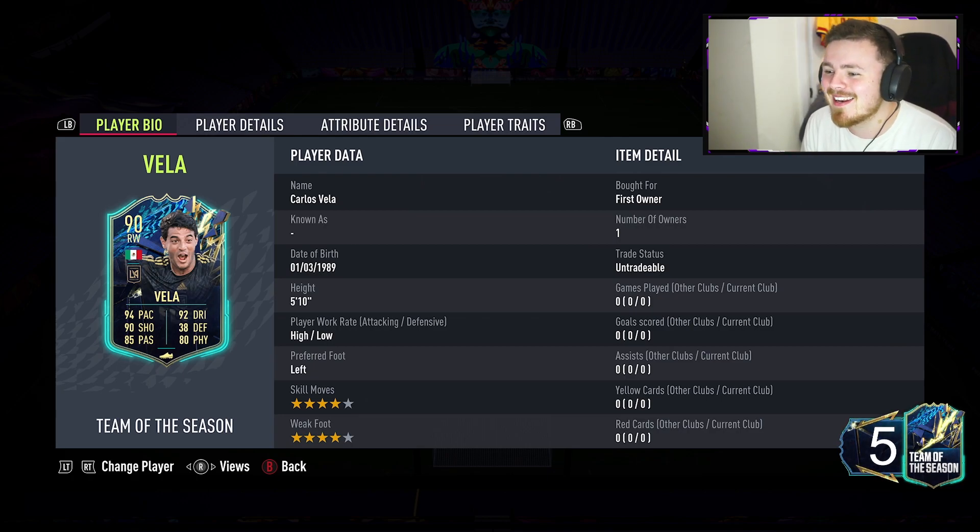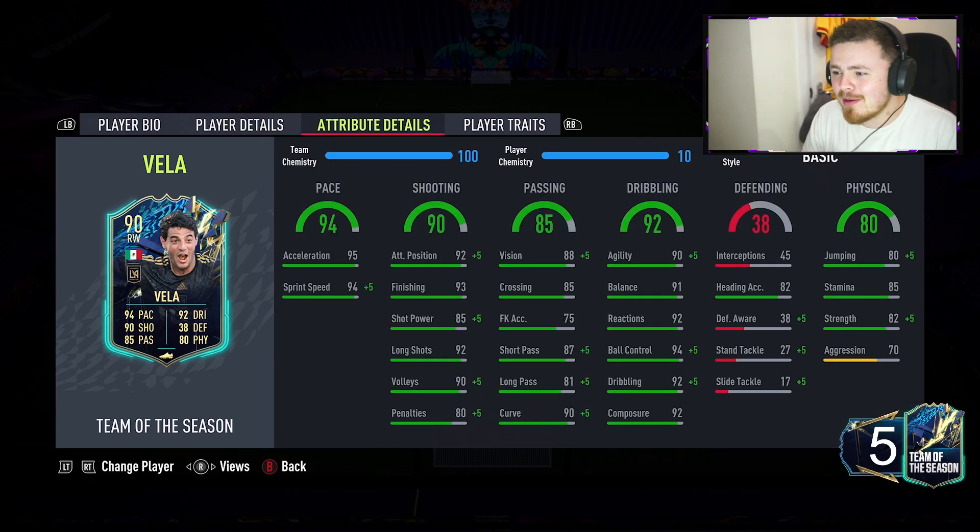Carlos Vela himself - 5'10", high/low work rates, left footed, four star four star. Straight away it's a 90 overall card for an 84 overall team, no special cards needed, which is instantly a W. Even for fodder, get it done - have a 90 overall on your team, try him out for objectives, or use him for another SBC. But we're not going to commit to the fodder part straight away - we're going to see if he's actually a baller.